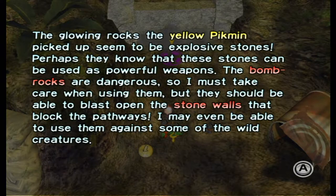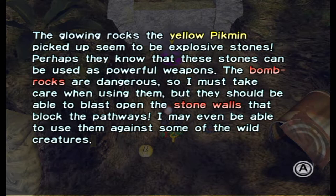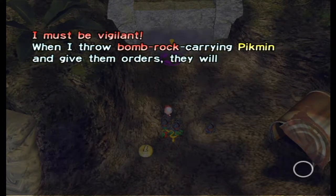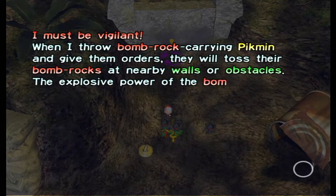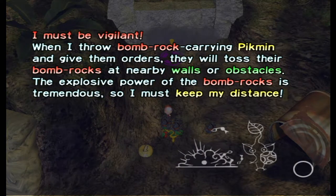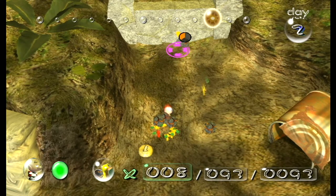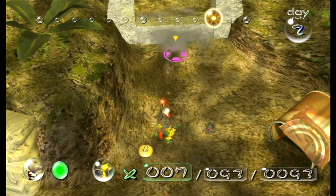The glowing rocks the yellow Pikmin picked up seem to be explosive stones. Perhaps they know these stones can be used as powerful weapons. The bomb rocks are dangerous so I must take care when using them, but they should be able to blast open the stone walls that block the pathways. I may even be able to use them against wild creatures. When I throw bomb rock-carrying Pikmin and give them orders, they will toss their bomb rocks at nearby walls or obstacles.